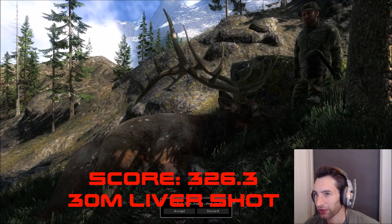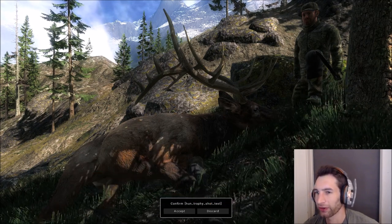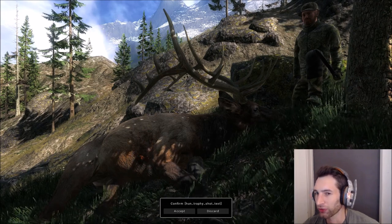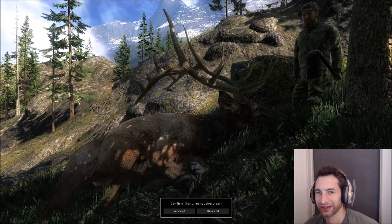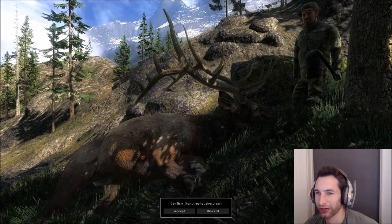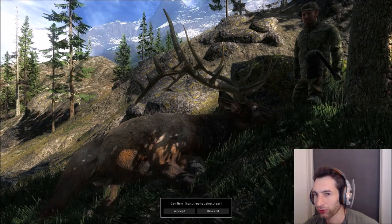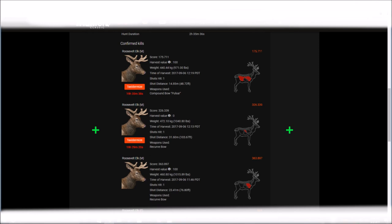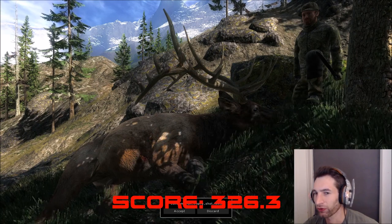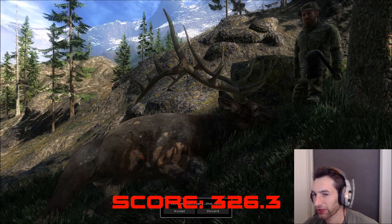There's actually another elk coming in right now but we can't move — there's no movement of the mouse at all, so there's no way to even accept it. Not sure what happened there, but what an awesome way to end off this video. It was a 30.2 meter shot and we got ourselves a pretty solid bull here. We actually ended up getting three or four different perfect shots this hunt, so this was our best perfect arrow shot placement challenge video yet.